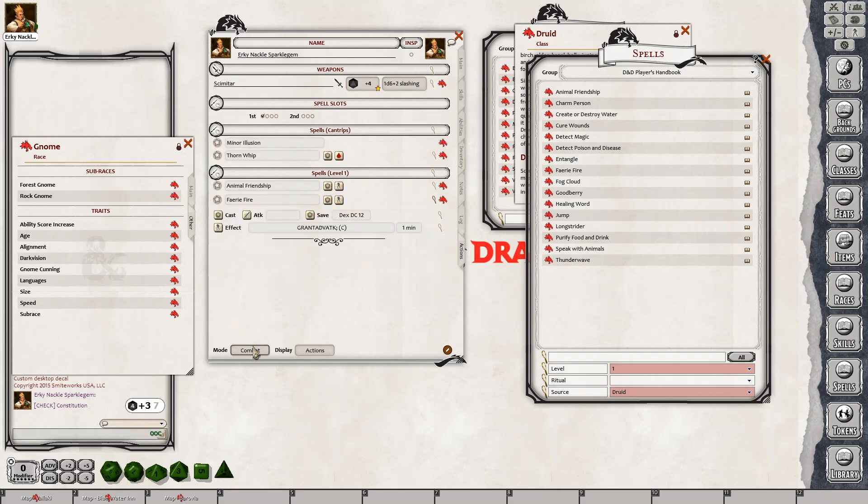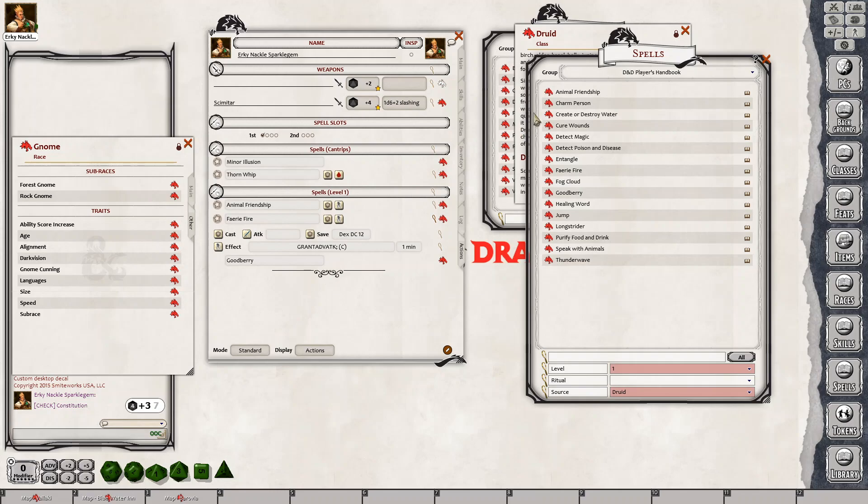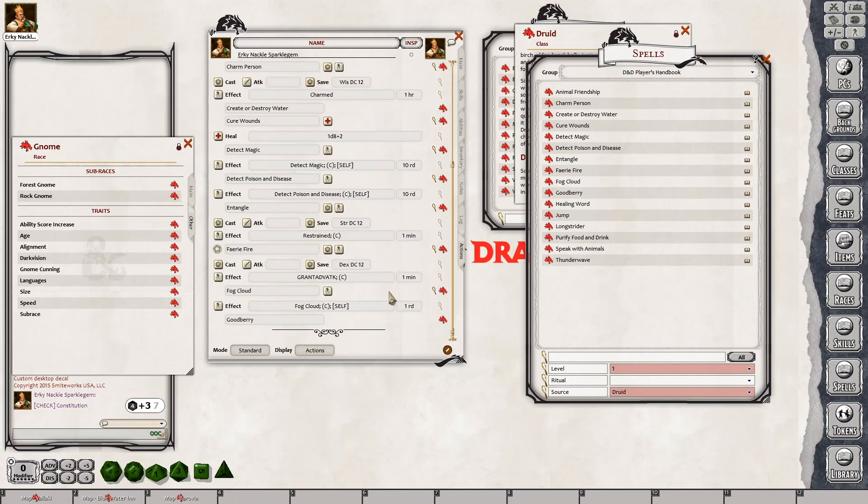And why is that the big thing about that? Well, it means that you can pull over all the spells available to your druid instead of having to go, oh, which spells can I use? So I've done a search for source druid level one spells. And now we can — we've already got Animal Friendship — so we can go Charm Person, drop that in. Create or destroy water, Cure Wounds, Detect Magic, Detect Poison and Diseases, Entangle. We've already got Fairy Fire in there. Fog Cloud.